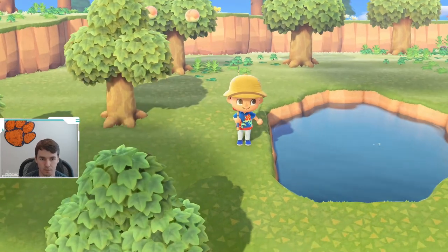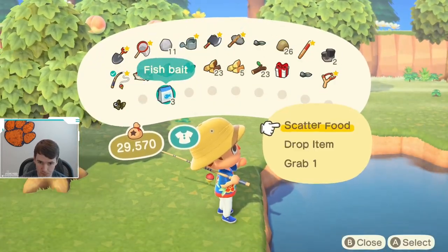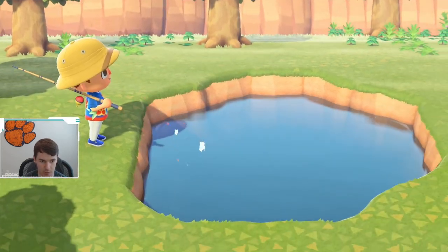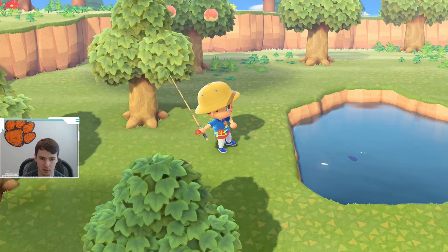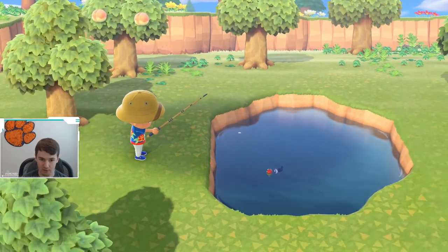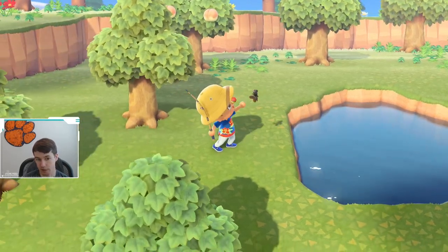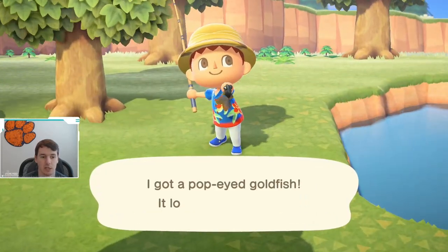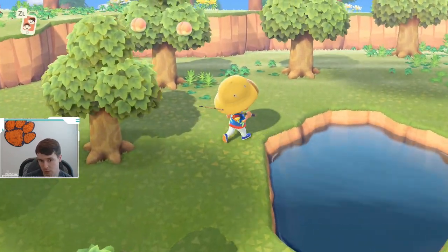We are going to see if we can catch a tadpole. Since there are no fish in my pond, I'm gonna throw some fish bait. If you guys don't know how to craft fish bait, there is a link in the description down below that will show you how to craft it. Fish bait is great for finding fish — dang, I caught a goldfish!